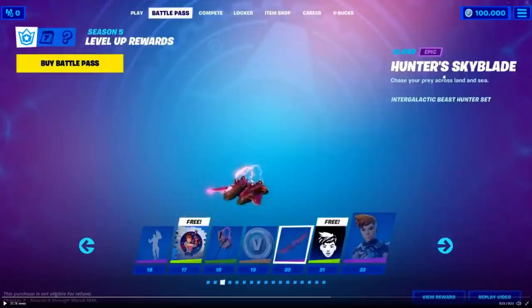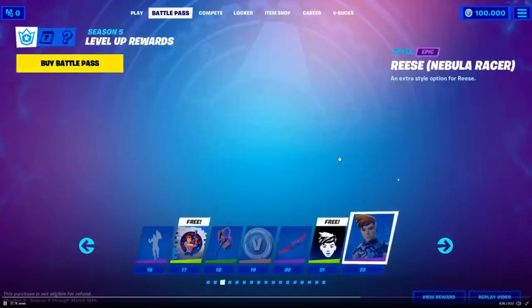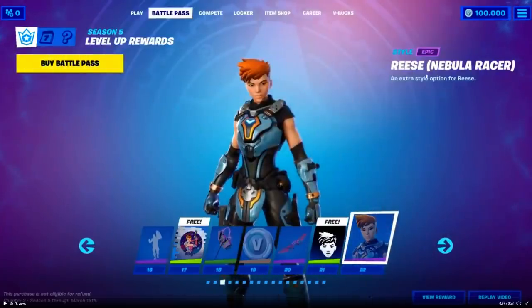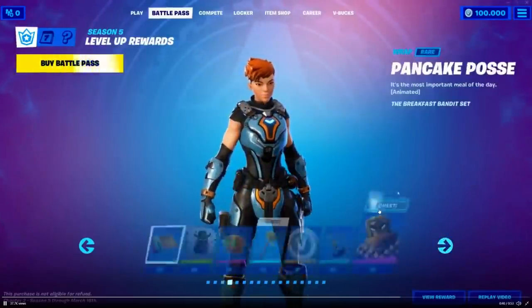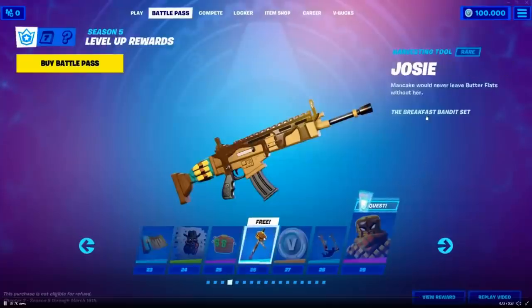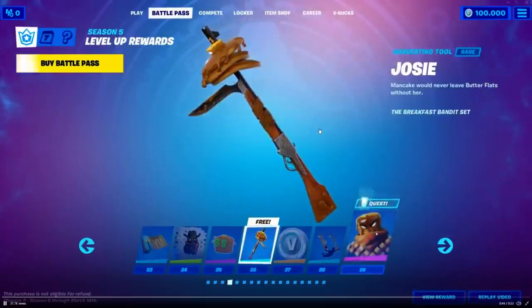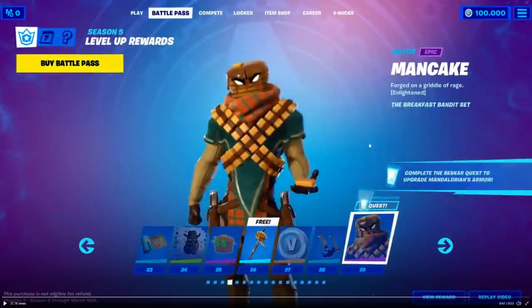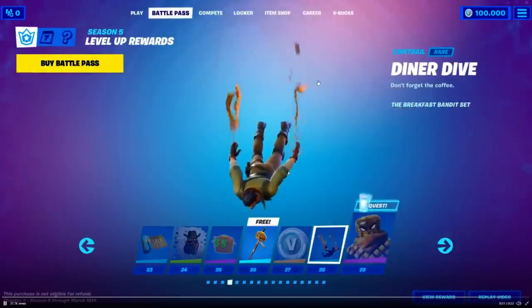Over here we have the Hunter Skyblade, which is a glider. Very nice — it's kind of like a butterfly, and it's for Fase, which you unlock the Nebula Racer style for a little bit later on. We're getting the Pancake wrap, which looks sick. The Jossy pickaxe. Hell Elite. And then we get the Mancake skin, which is super sick, with a trail called Dinner Dive.